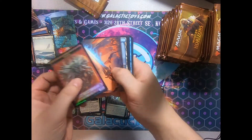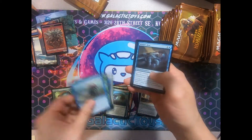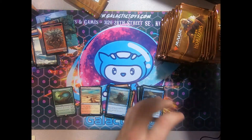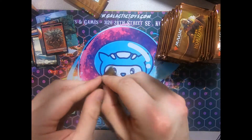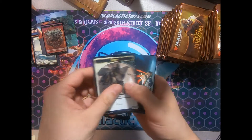Alright, what do we got? Foil Token, Art Card. Ooh, Sunbaked Canyon — one of the Horizon Lands. Those are all pretty nice. I think that's sitting around 10 bucks right now, somewhere around there. The blue-red one's probably the most expensive, as always.